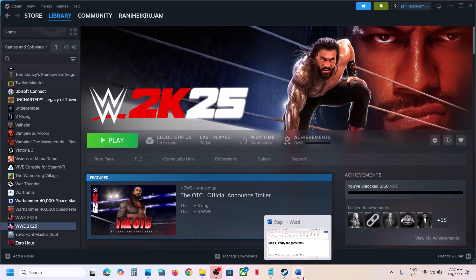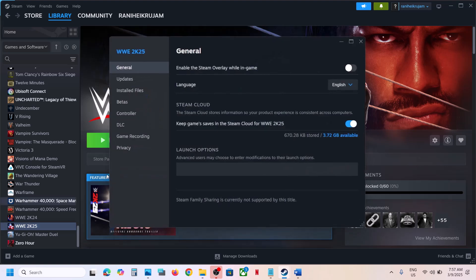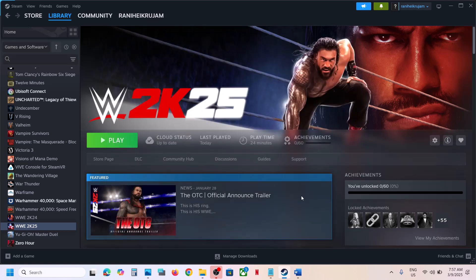The first step is to verify the game files. Go to Steam, click on the game, select Properties, go to the Install Files tab, and then click on Verify Integrity of Game Files. Once the verification is 100% complete, launch the game and then check. This has worked for many players so it might work for you.